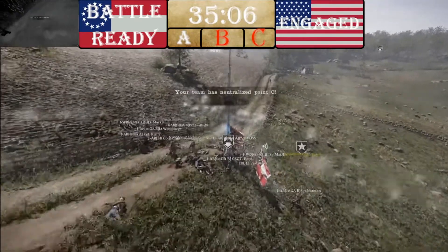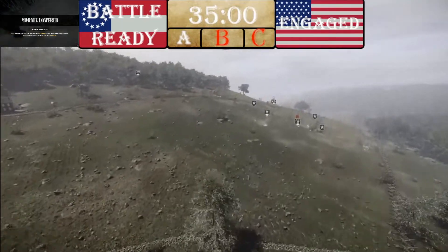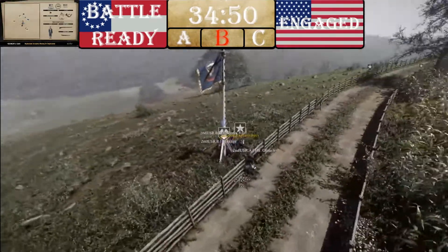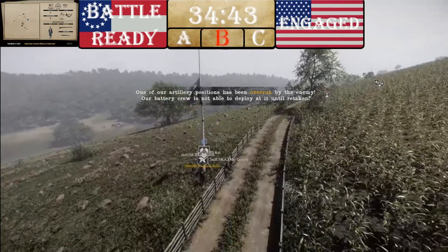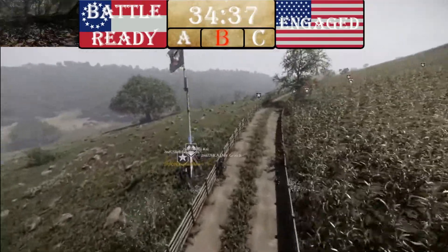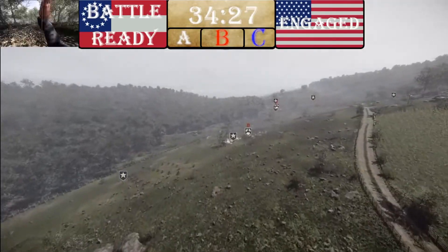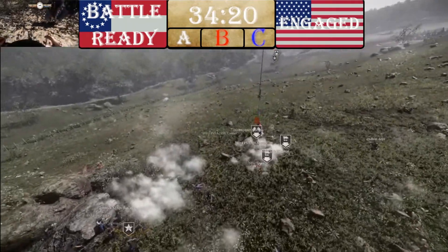Are they going to start capping? They're about to go into another contact. Oh — C has been neutralized by Union! Union uncapping C and now capping it. That'll give them a chance — perfect timing actually, because CSA was about to cap A. That avoids a repeat of last game. If the CSA had even a small contingent there to ambush them it might have cemented the opportunity to win, but unfortunately this small group was able to stop it.